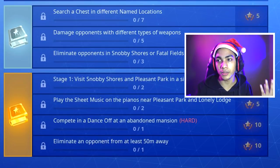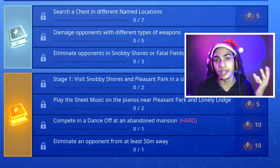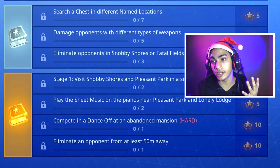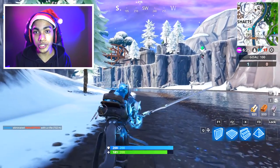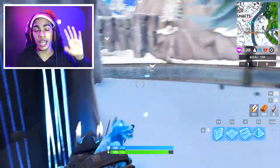Stage 1: visit Snobby Shores and Pleasant Park in a single match — there are going to be 2 stages. Then you've got to play sheet music on the pianos near Pleasant Park and Lonely Lodge. We'll show you the exact locations and how to do that. There's another challenge where you compete in a dance-off at an abandoned mansion, and last but not least, eliminate an opponent at least 50 meters away. We'll go through each one, and if the challenges change I'll make an update.